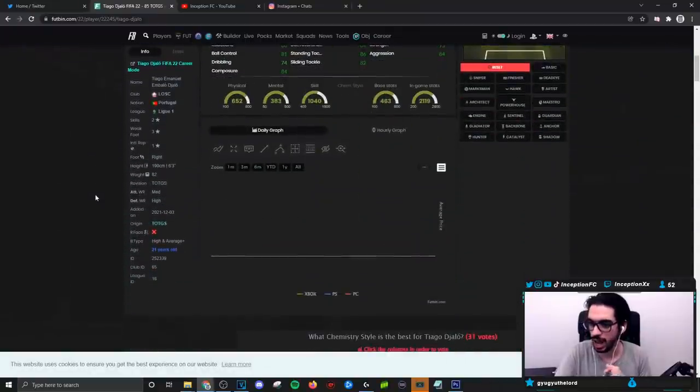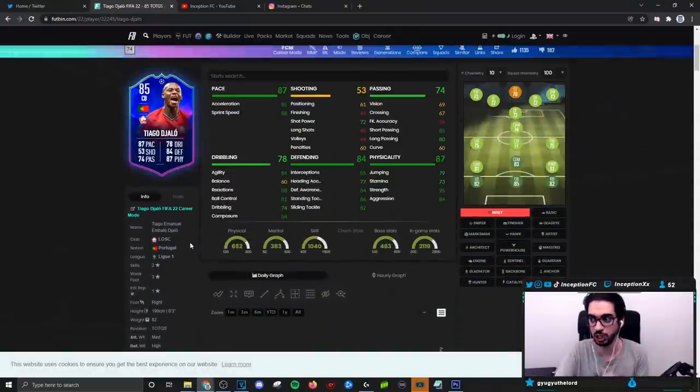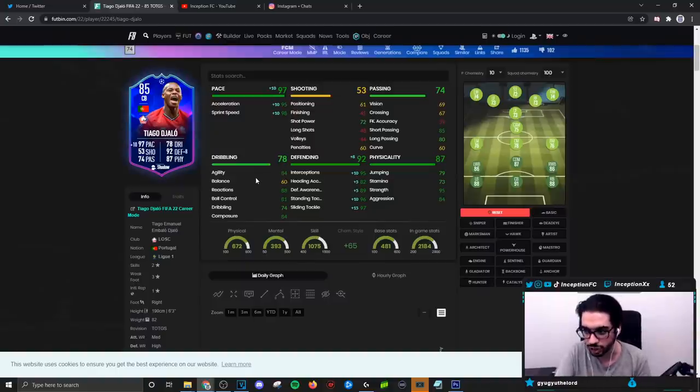Does he have an average body type? High and average plus. So he's in high and average plus body type, but look at the pace on this bad boy with the dribbling stats that he has. 60 for balance, but look at the rest of the dribbling stats: 84 agility, 88 reactions, 84 composure. That looks phenomenal.